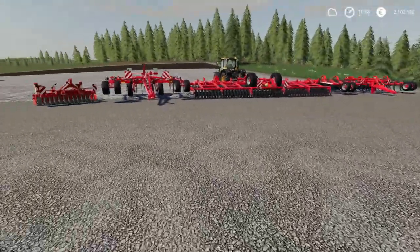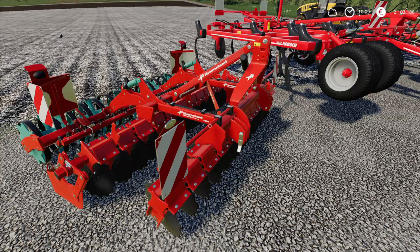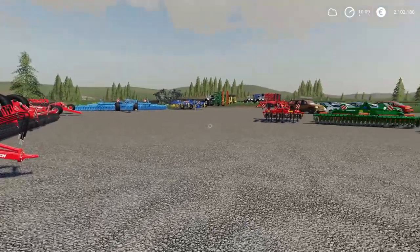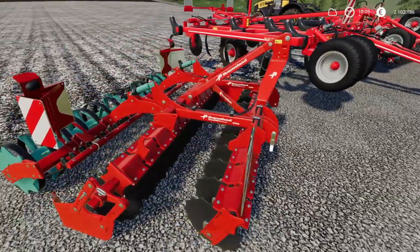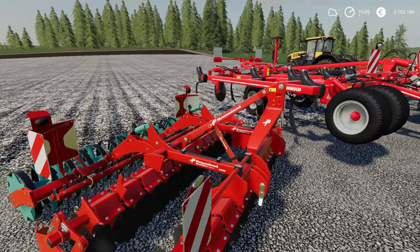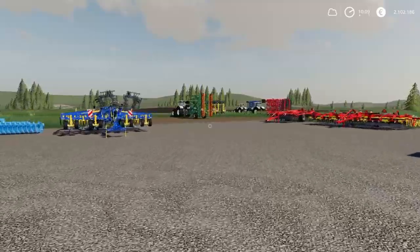Moving into average price-performance ratio: the Kvernland Quality Disc Farmer 3000, also three meters working width, eighteen thousand euros to buy — two thousand euros more expensive than the Kuhn Cult Timer. But this is a disc harrow while the Kuhn is just a cultivator, so it has many more components to build, which from my point of view justifies the extra two thousand euros compared to the Kuhn piece of equipment.